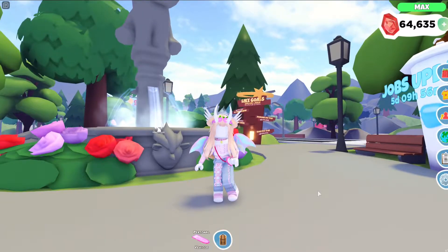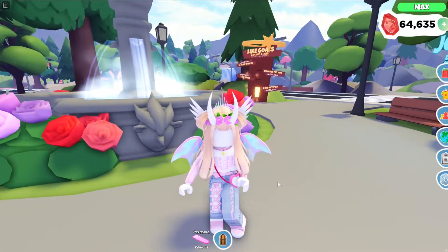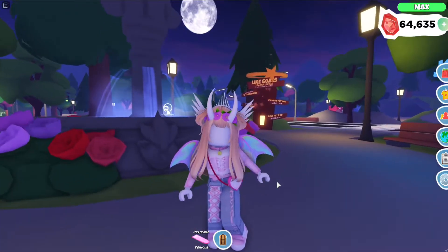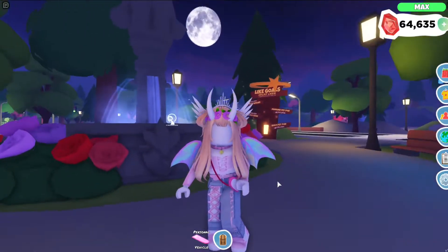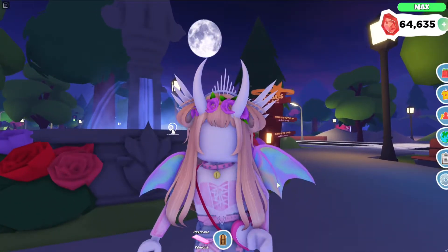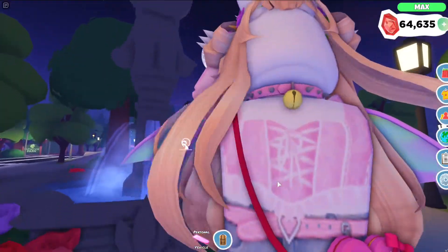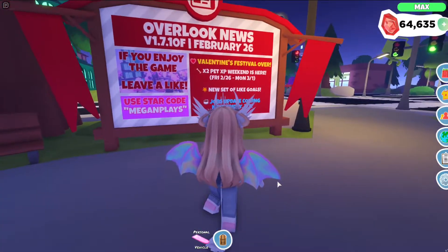Hello everybody and welcome back to another how-to for Overlook Bay. In this one I'm going to show you where you can buy drinks and food for your pets on the go. So if you're running around doing a whole bunch of tasks and you don't feel like going all the way home just to feed your pets, you can buy food and drinks in multiple places in Overlook Bay.